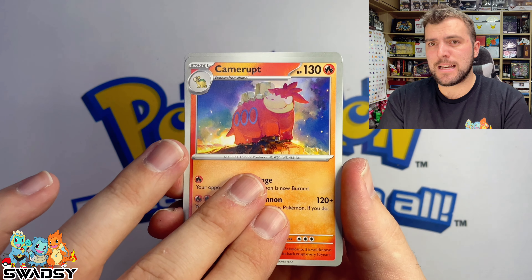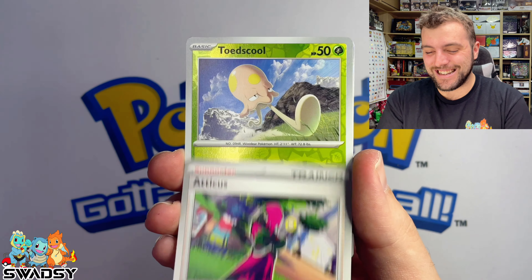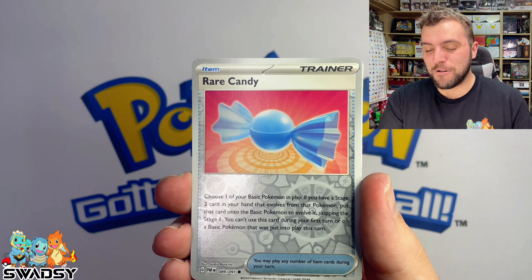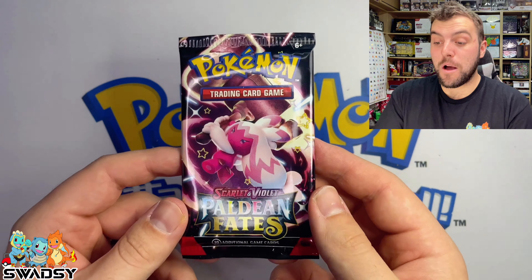That is 91 in the base, and then whatever the rest equals after that. Toadscool Reverse Holo, Rare Candy, and a Mag Mortar Holo Rare. We've got nine packs to go — that means this will be like a complete ETB now.